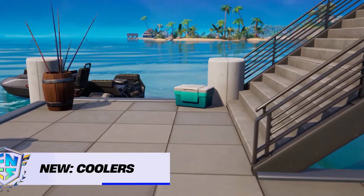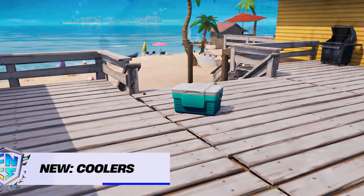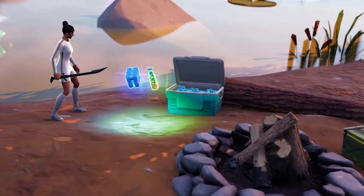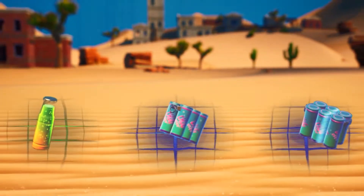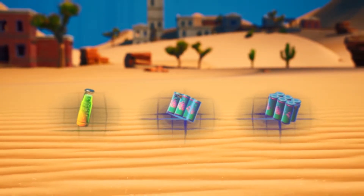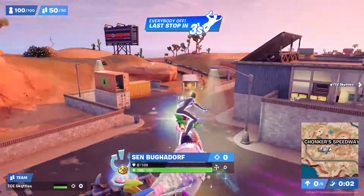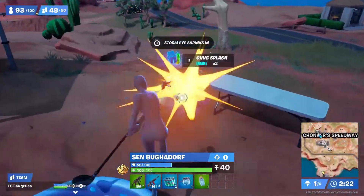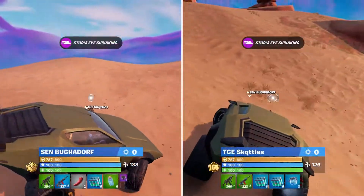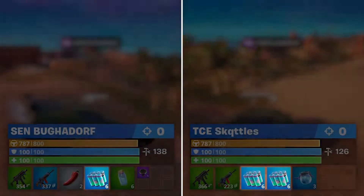While on the topic of heals, we have to talk about the new coolers. These new resources provide three different variations of loot: you can get four chug splashes, two guzzle juices, or two chug splashes and one guzzle juice. We've already seen this become a huge staple in competitive play. For example, Booga and Skittles drop at Chunker Speedway, which has 17 cooler spawns, and when they leave their drop spot they often have 18 chug splashes split across both of their inventories.